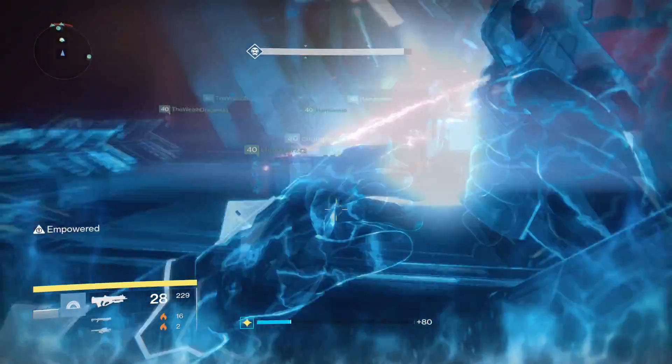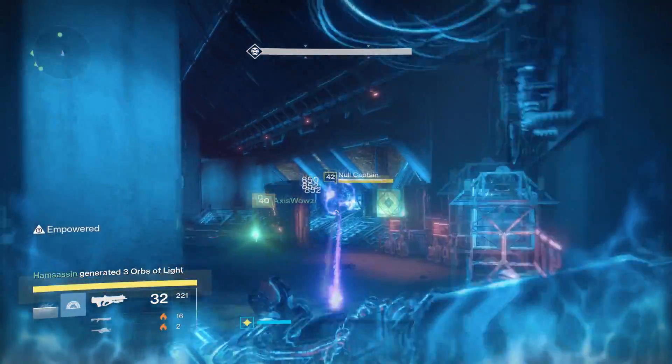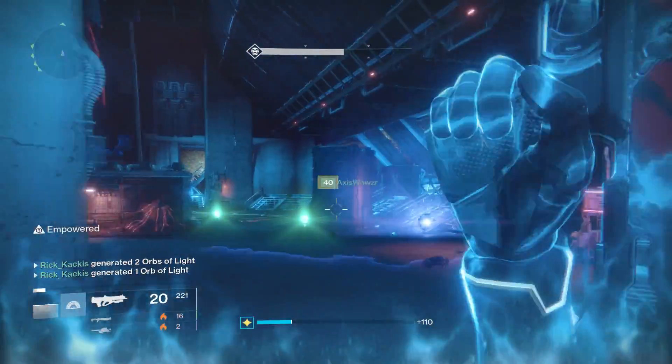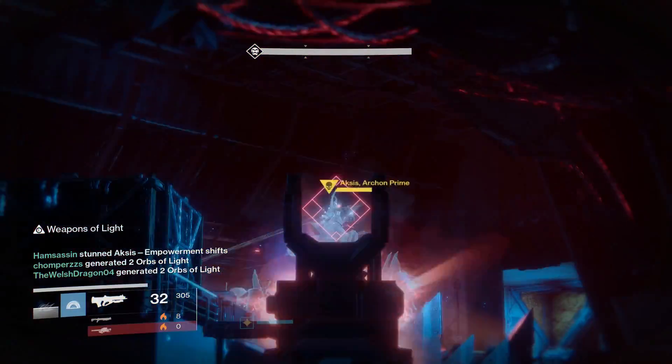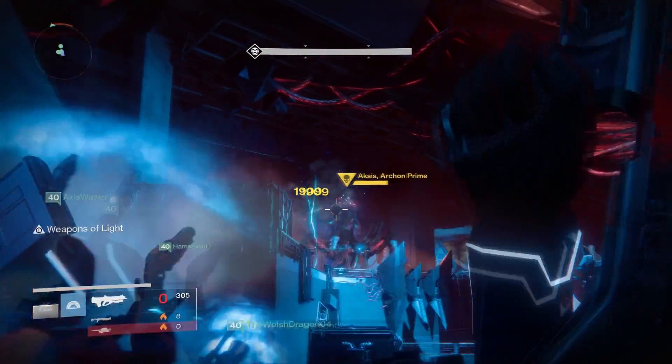Chaos Dogma is better against bosses, don't get me wrong. But as a whole, as the overall better gun, I would have to say the Steel Medulla is, no joke, probably my go-to primary for running the hard mode raid going forward. It's quite good against bosses and absolutely phenomenal against adds.